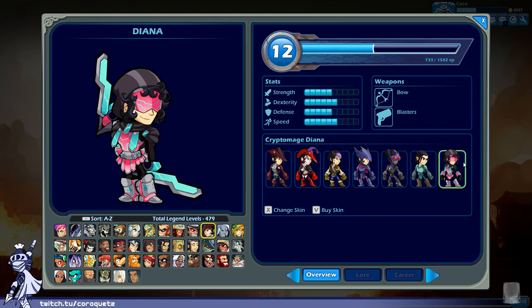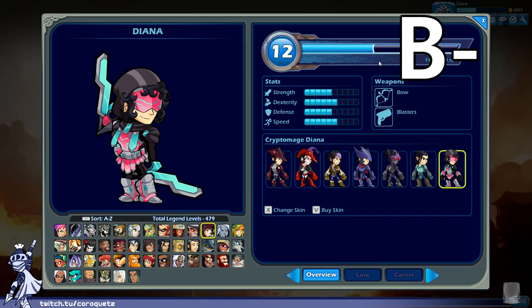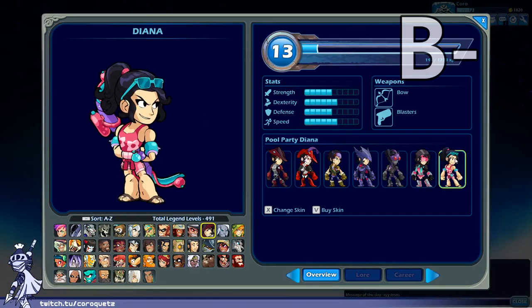Crypto Mage Diana — the pink and neon blue is actually a nice color scheme, with a nice hood and everything. But I'm not sure what they're trying to go for here. It's a bit sci-fi but has traditional skirts. It could be magical girl but it's also a bit too sci-fi. The name Crypto Mage doesn't tell me much either. I don't know what the direction is on this one. Crypto Mage Diana gets a B minus.